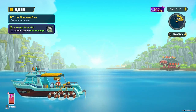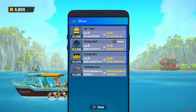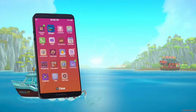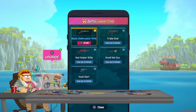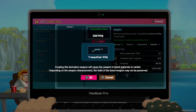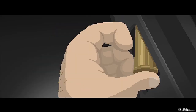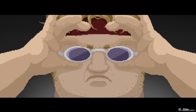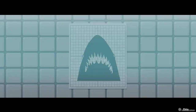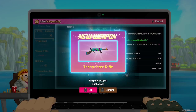So before we go diving, let's upgrade our cargo box. Let's upgrade our weapon — finally we can do our tranquilizer rifle. Let's go!